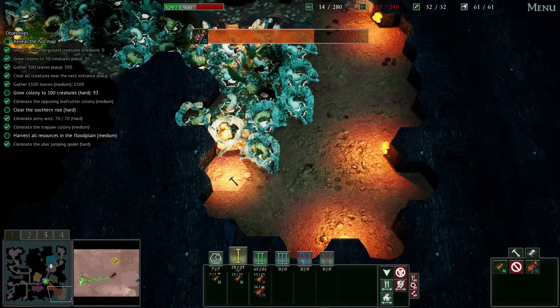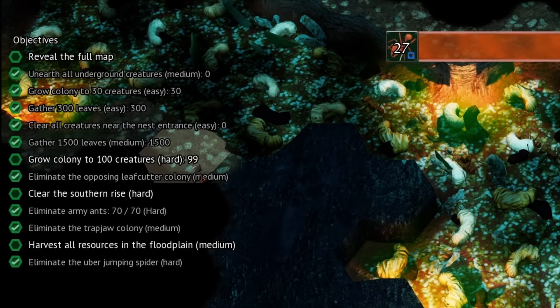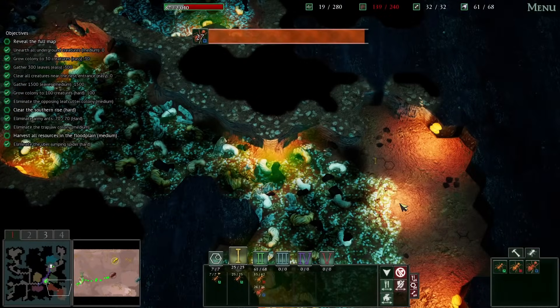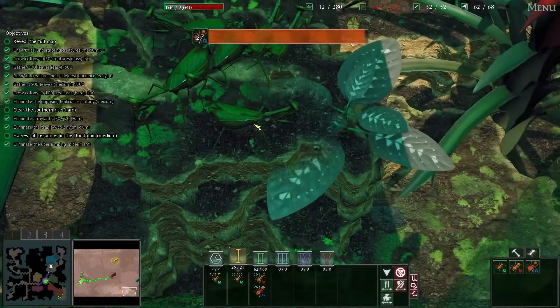And now all we need is 1, 2, 3, 4, 5, 6, 7 media. And now we have a 100 creature colony — creatures being ants. But we did it. And we somehow have not revealed a full map yet — I don't even know what's really left except for these things up here.